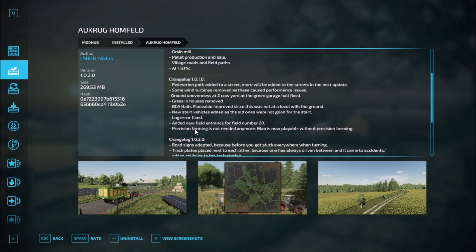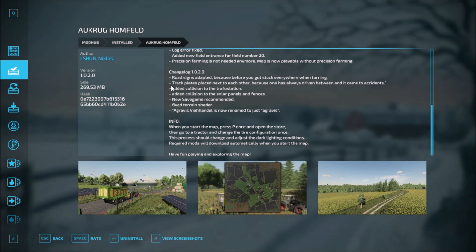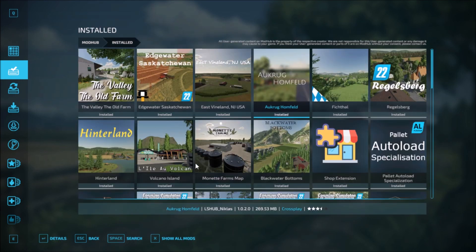Homefelt has had two changelogs — version 1.1.0 and version 1.2.0, the newest. Changes include: road signs adapted because vehicles got stuck everywhere when turning, track plates placed next to each other to prevent vehicles driving between them and causing accidents, added collision to the trough station, added collision to the solar panels and fences. A new save game is required for this. Fixed terrain shader.